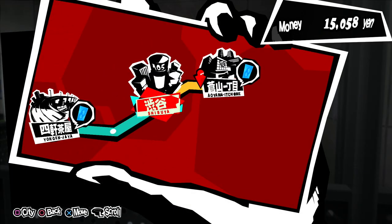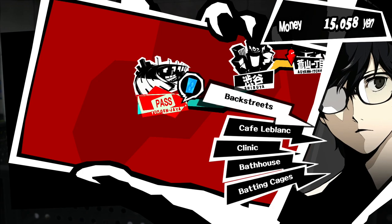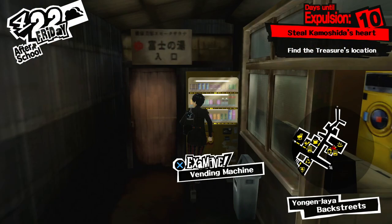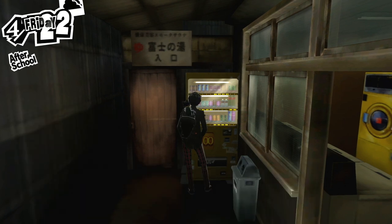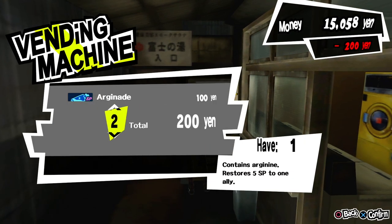The next location is in front of the bathhouse or laundromat in the Yongen Jaya area. The machine offers the cheapest sodas compared to the other vending machines — these are 100 yen each, and you can buy two of each soda.